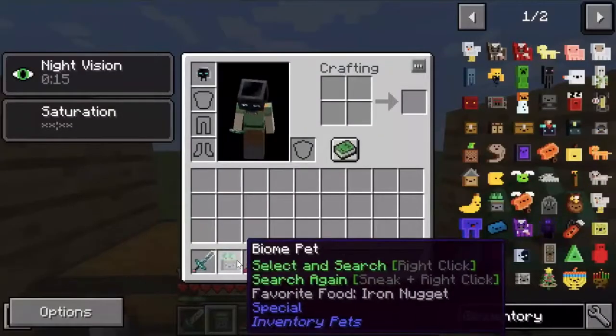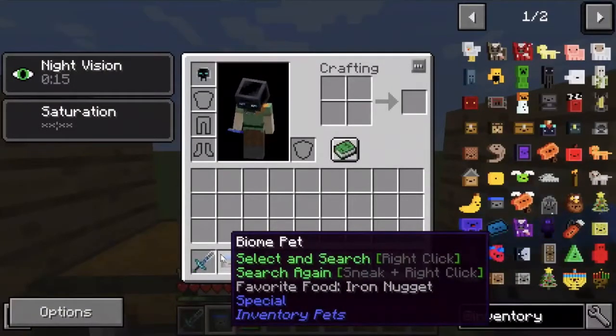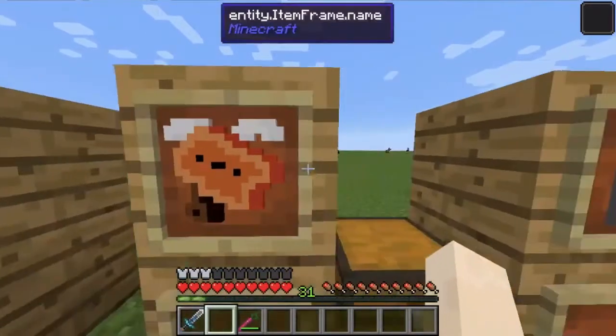Next up, we have the biome pet. It basically is a nature's compass, which is a mod I'll be explaining later, but instead it uses an iron ingot.